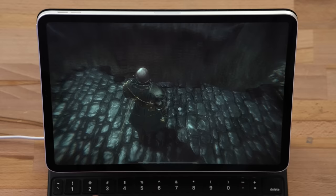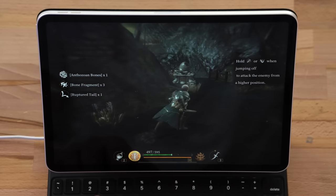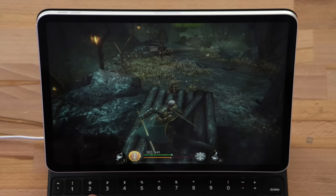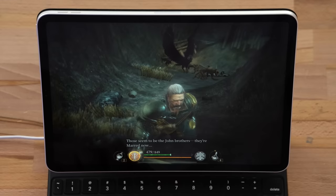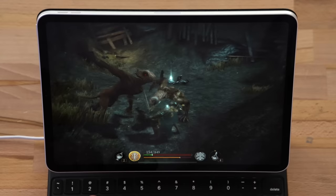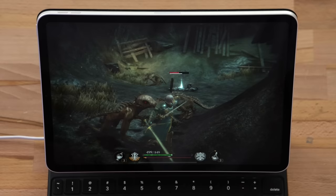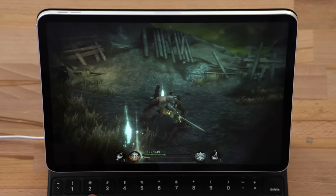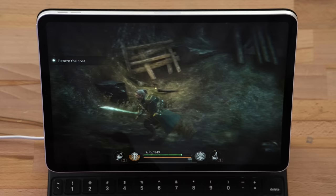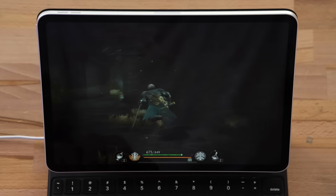Boom boom! How do I jump over this? Leap attack — oh man. He fell off — let's do it! Get out of here! That's unfair, I'm going to try this again. Yes — dodge, boom! Nice, that was better. Guys, I can't believe this is working so well already. I don't like how it doesn't pan very fast though.